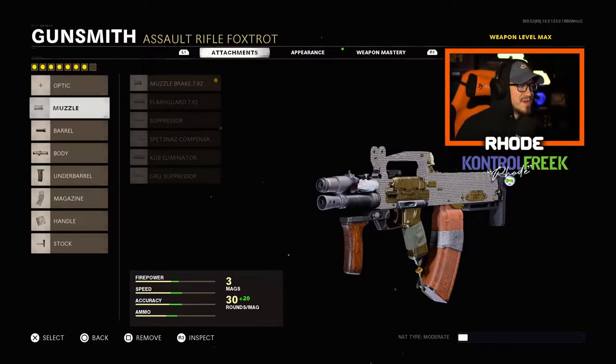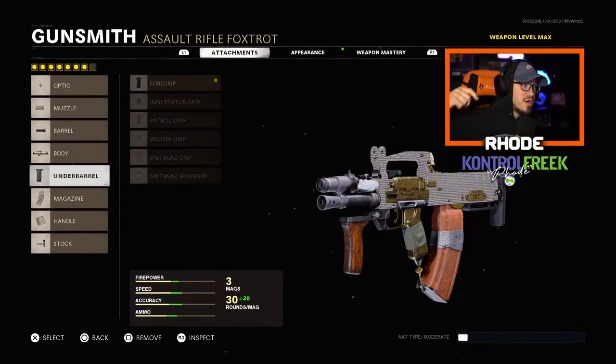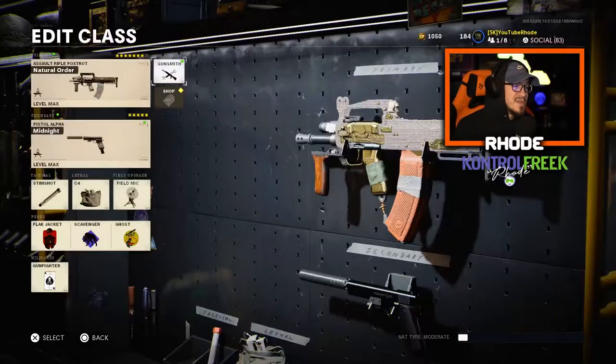For the attachments, we're running the Muzzle Brake 7.62 for the barrel, Groo Composite Body, Socom Laser, Underbarrel Foregrip, 50 Round Fast Mag, Groo Elastic Wrap for the handle, and the KGB Pad for the stock.